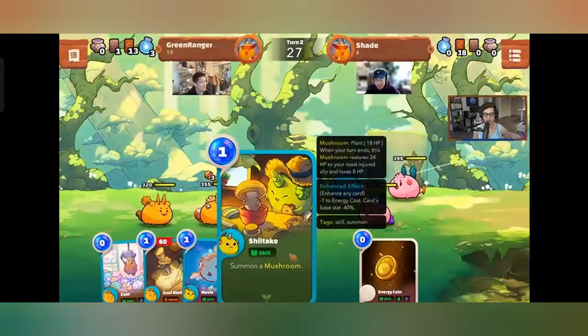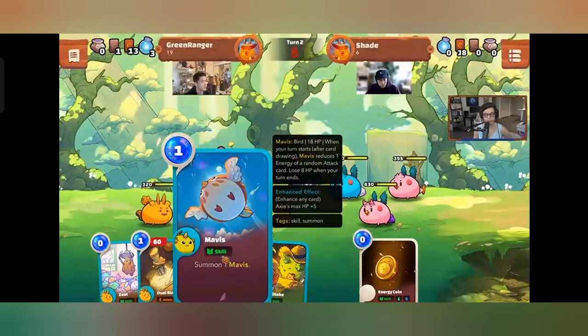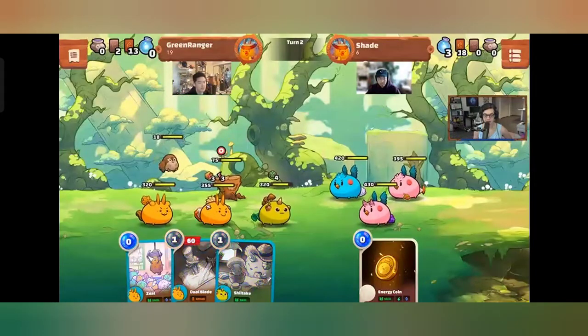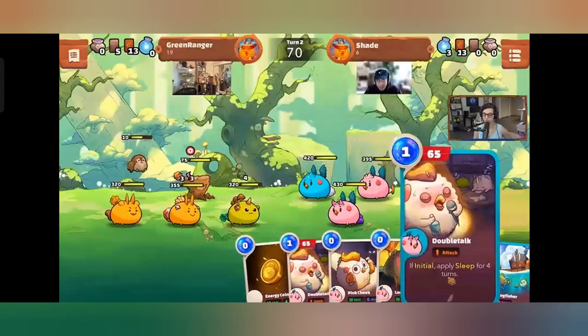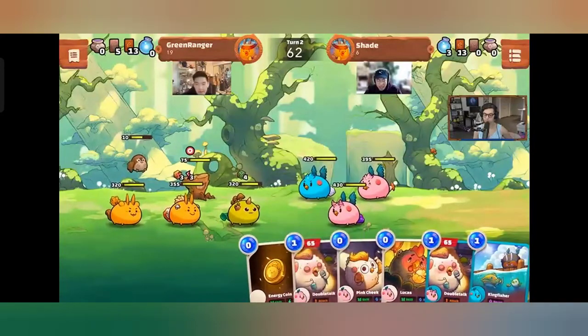Trunk has Taunt — it automatically absorbs damage. Mavis is the bird summon: when your turn starts, Mavis reduces the energy cost of a random attack card, making your cards more efficient each turn. Both summons get shown off to the delight of viewers.